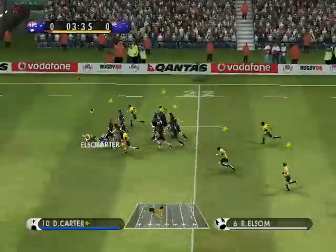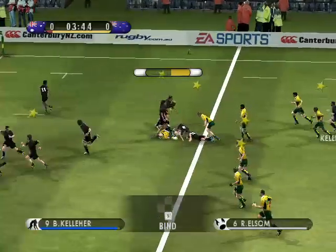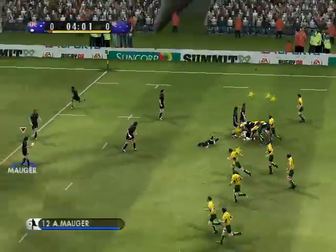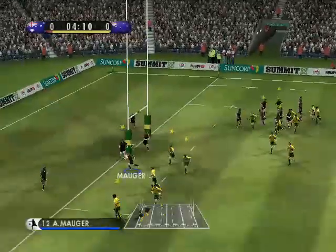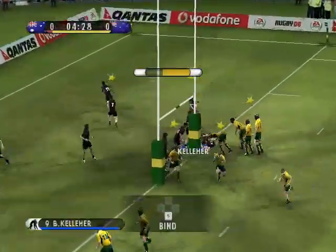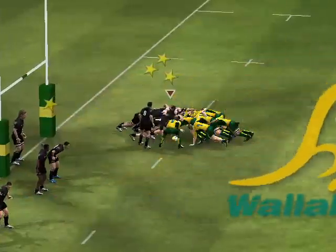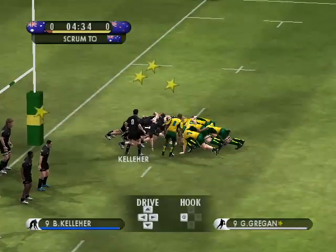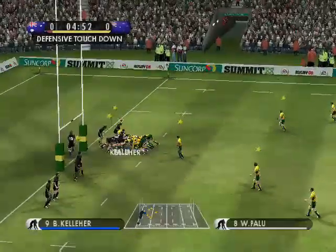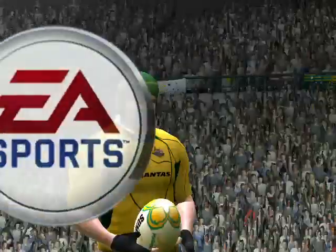He's clean through and speeding home. Lovely spinning pass. He'll be more than a little stuck. That's going to be a five metre scrum. Good attacking position now. A scrum five after the ball was touched down. Good scrum. And that's a great try for the Wallabies.